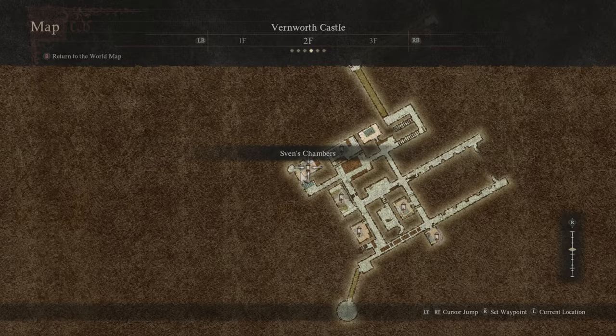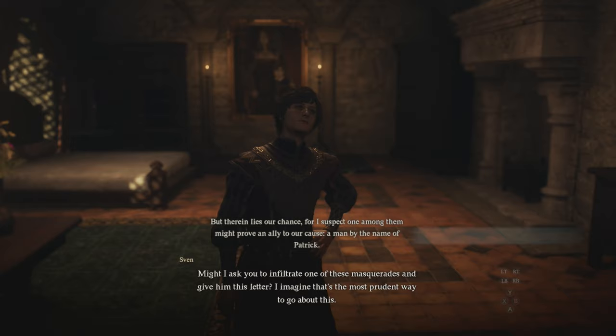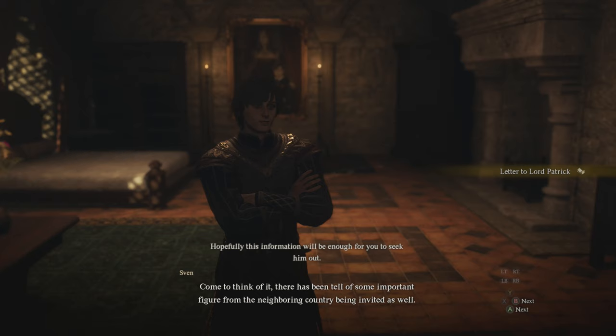If you take a right at the end of the hallway, this is going to be Sven's room and you can see him standing in here right now. You'll also be able to see it on the map once you're inside the building and go upstairs in case you get lost. Once you make it to Sven's room, we're going to interact with him and start the dialogue.